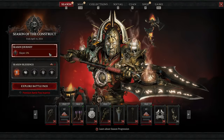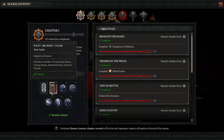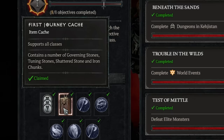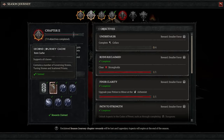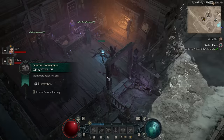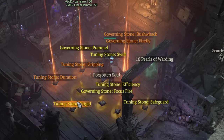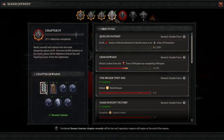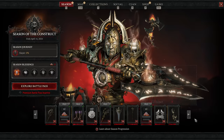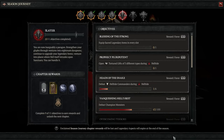One last thing worth mentioning is your Seasonal Journey, which has been greatly improved in Season 3. By completing chapters you get Journey Caches containing Governing Stones, Tuning Stones, Shattered Stones, and Iron Chunks — all the resources you need. The rewards get particularly good in later chapters, giving higher-value resources. Completing chapters also grants Favor, which is the XP that ranks up your battle pass, earning more Smoldering Ashes, which unlocks more XP and increased Tuning Stone drops. It all feeds into itself, so the Seasonal Journey is absolutely worth doing now.